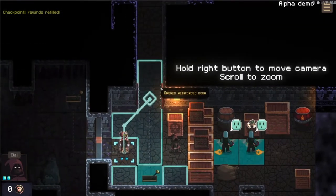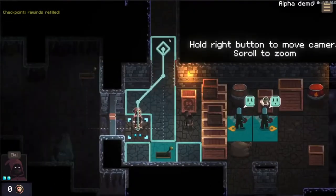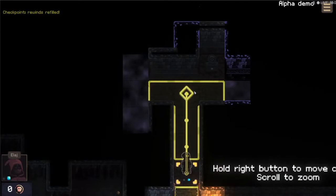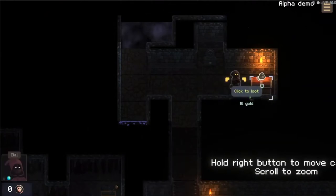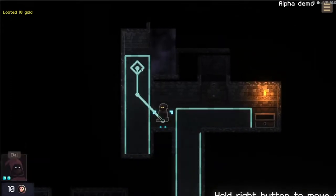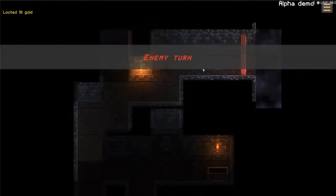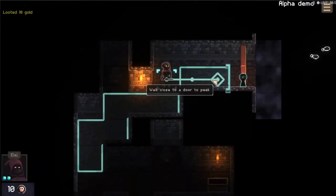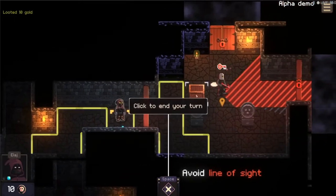Let's go here and here. There's a little fog of war there and we can grab some gold here. Let's move here and continue exploring this way. As the enemy turns, we're going to walk close to a door to peek — that's another thing that's kind of automatic. As soon as you walk close to the door you already see what's through it. We saw some footsteps.